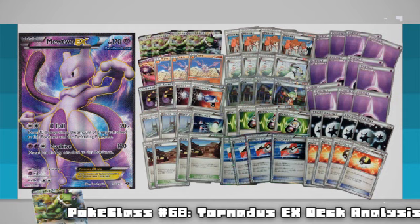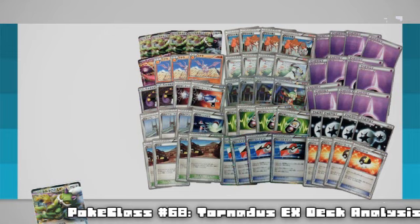This part of the deck is where it gets a little strange, because of the restriction the Japanese have of only being in a Black and White ON format, since they lose great shuffle draw cards that we have, like Professor Oak's New Theory. So from here I'm going to change up the list a little bit to our format, and it should look something like this.